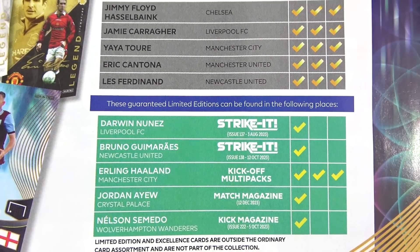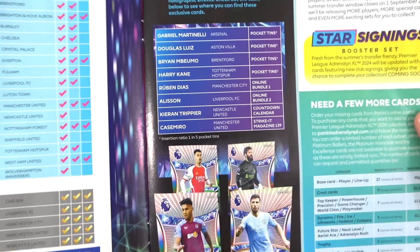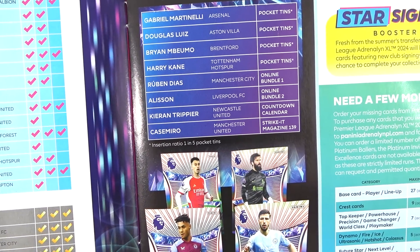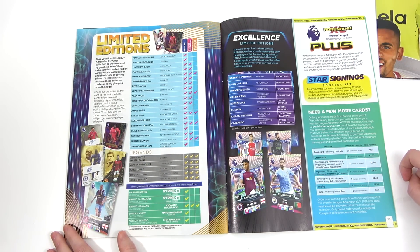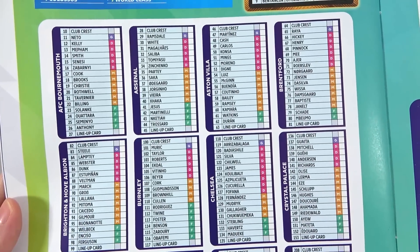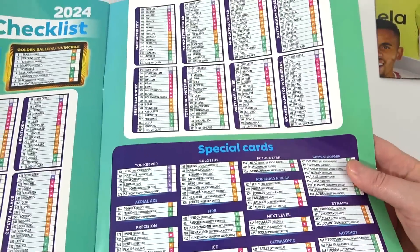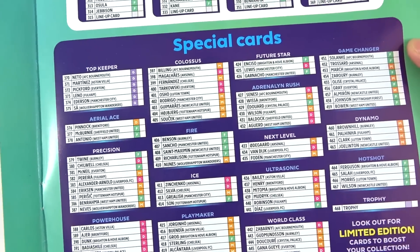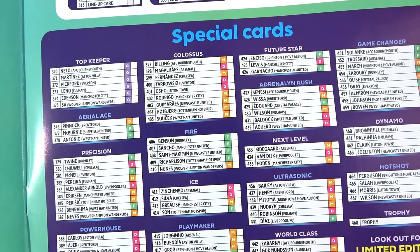There's the checklist for the legends. Don't forget that the Darwin Nunez is out now — you can probably get Strike It magazine in shops, it is out today. On the next page we have the list for the excellence cards — there's a cheeky Martinelli in there. And of course there's another look at the Excellences, and a cheeky little feature of the plus that's coming, and the booster set updates to keep an eye out for. Onto the checklist itself — let us know if any players in your team should or shouldn't be there. Some have already moved on to different teams, of course this was put to print a while ago. There are so many special cards but I'm not sure how it's going to look in the album — it's a bit discombobulated with the 3s and 9s and 6s.